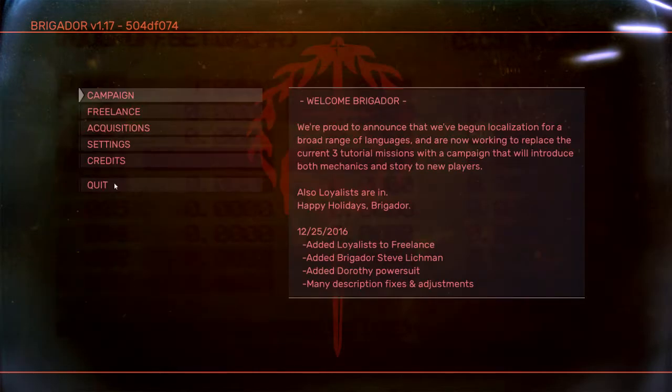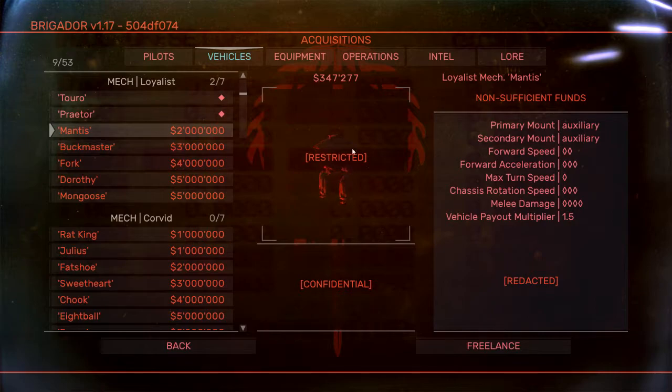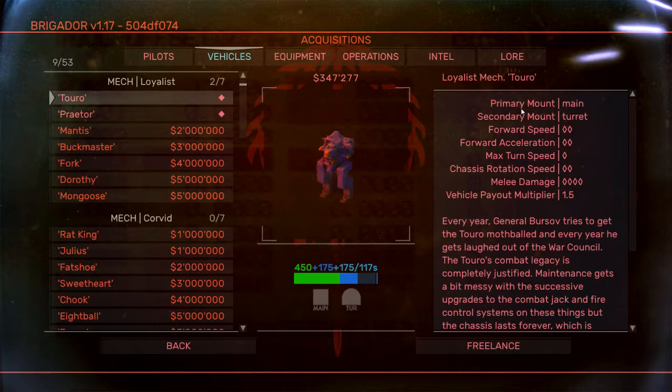Back at the acquisition screen, you can check out the Toro mech even if you haven't purchased it. It has a primary mount and a secondary mount — that's your left-click weapon and right-click weapon. The primary mount has a main-type weapon and the secondary mount has a turret-type weapon. You can see the different mech stats: how fast it goes forward, how fast it reaches top speed, how fast it turns, and how fast the chassis rotates — because on mechs, the chassis can rotate independently of the legs.